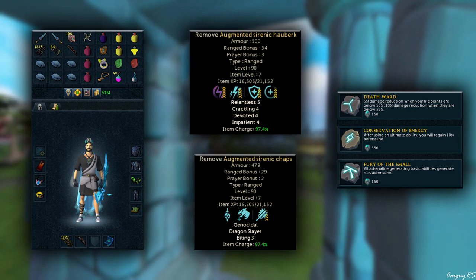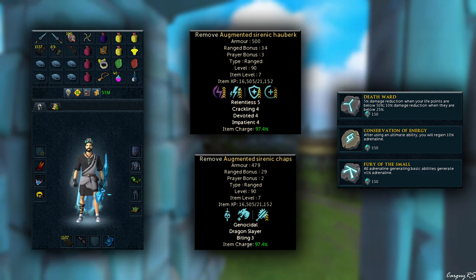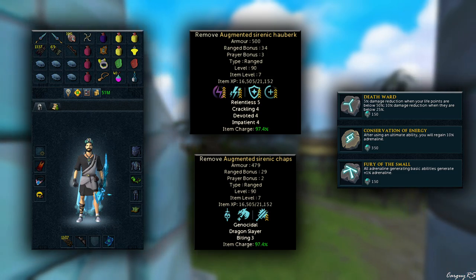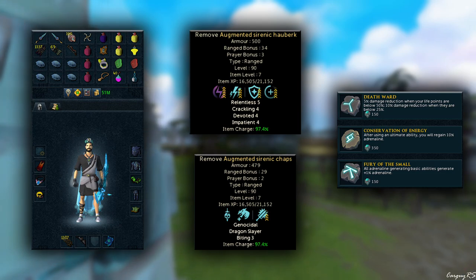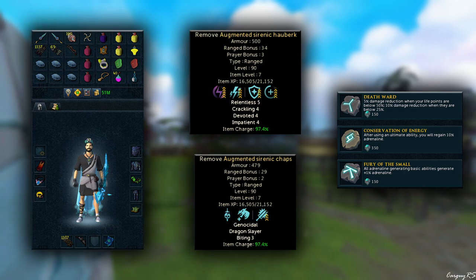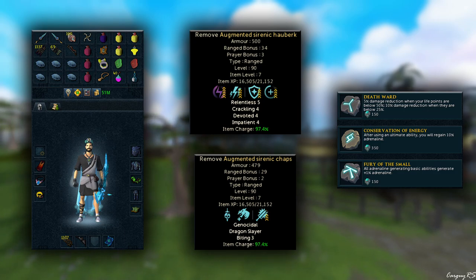For the bottom I have Biting 3, just because I know it is cheaper to get — I believe Direct Components is a really cheap way to do it. But if you can afford Biting 4, definitely go for it; the extra 2% crit chance is very helpful. The main perk you want on your armor set here is Dragon Slayer. I combined it with Genocidal just because it's an easy combo and doesn't require ancient gizmos. 7% damage on dragons is always nice, and if you're on task the additional damage from Genocidal will add up as well.